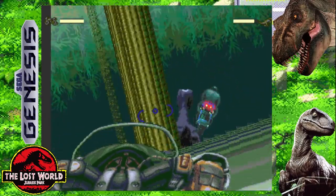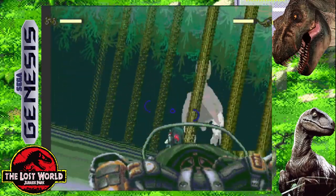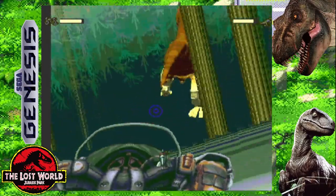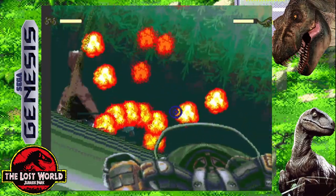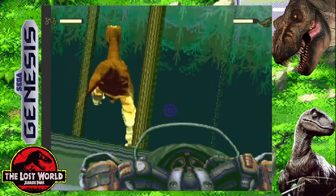This game looked great for these boss battles. With no add-ons, no Sega CD, no 32X — nothing. Just a straight-up cartridge. You're dodging trees in the Redwood Forest shooting at hunters that are shooting Uzis at this Velociraptor. After you're done with that, you shoot your own tranquilizer darts at the Raptor trying to knock it out.